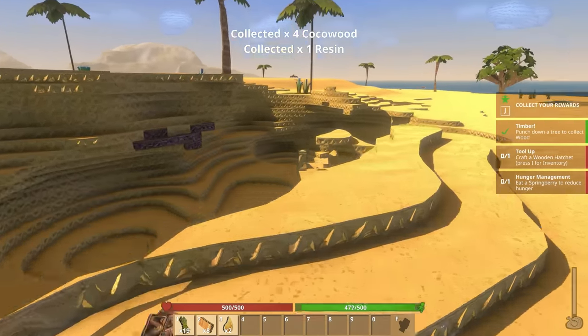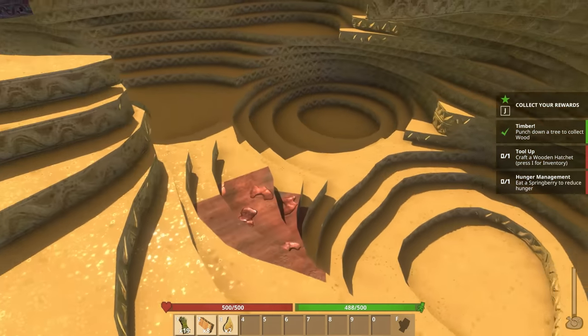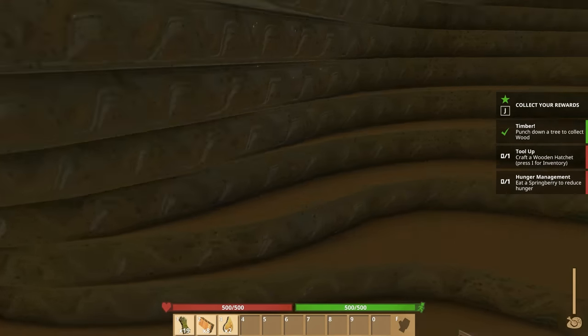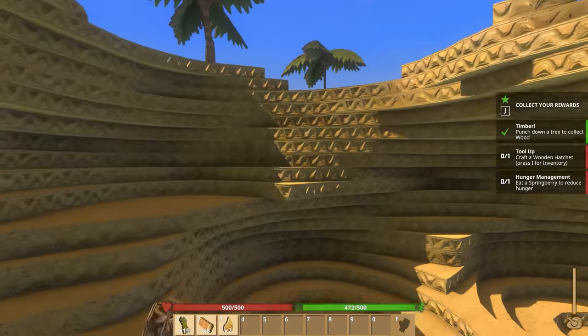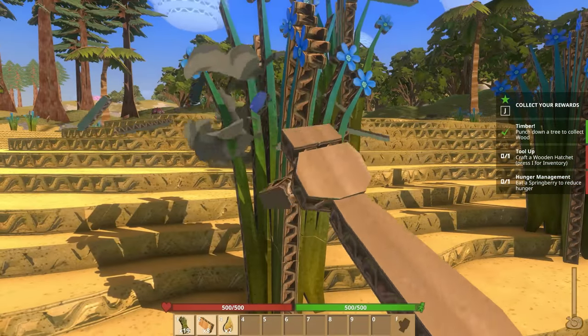Another paper tree — cardboard tree — is falling. It's so funny that everything is cardboard here. If I remember correctly I think there's caves and stuff too. I'm pretty sure we did a whole caving thing at one point — we dug down, went to a cave, and there were things in it.